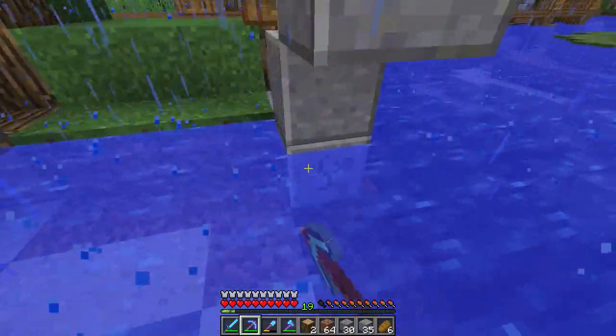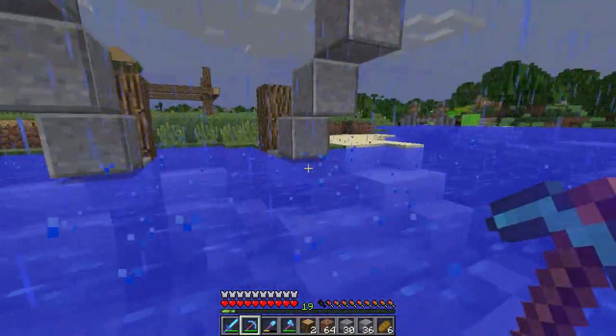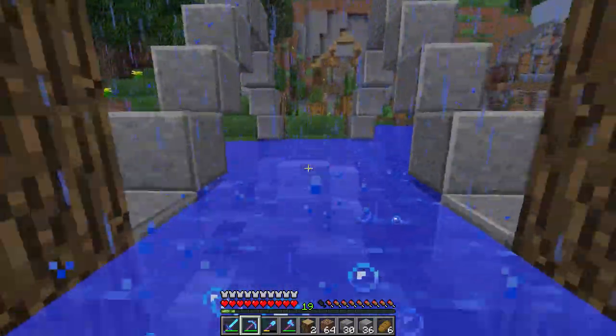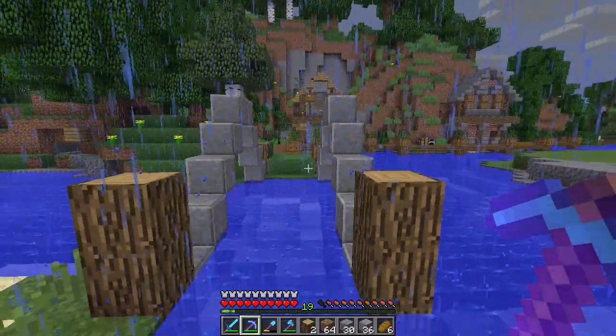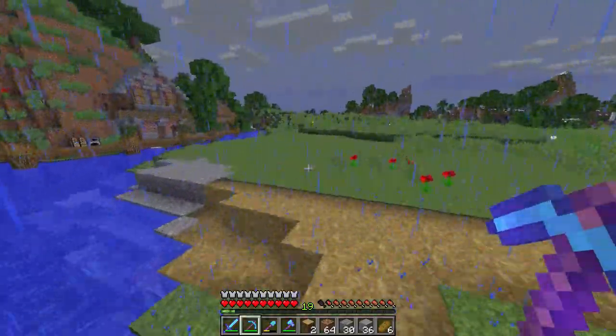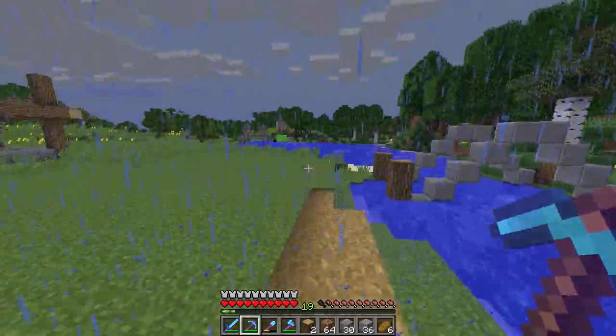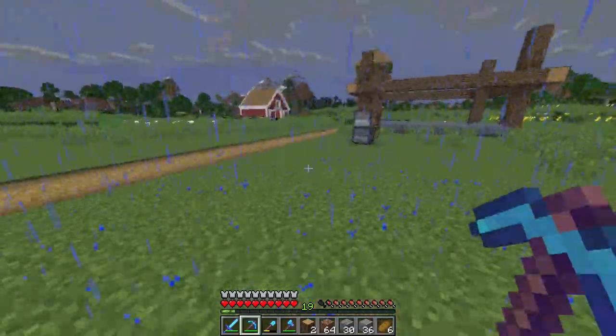All right, I'm happy with this. So far so good. The stairs won't go up — it's just going to go straight. The bridge is just going to go straight like this, and I think it looks kind of cool from a distance. It looks a little bit different and adds a bit of volume to the area.